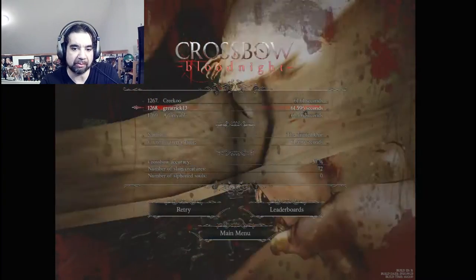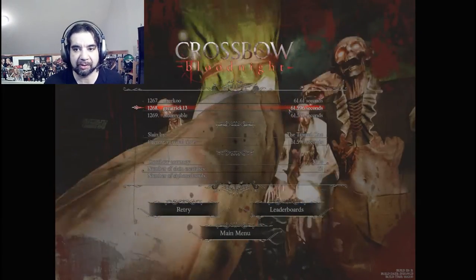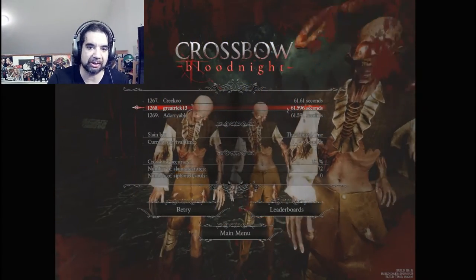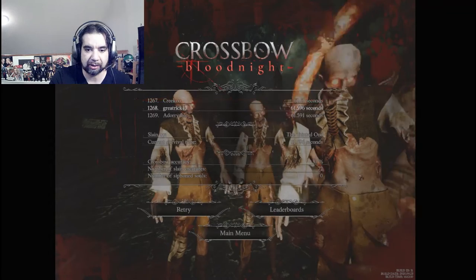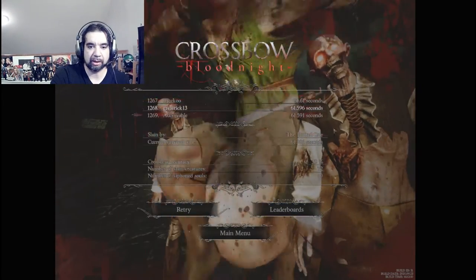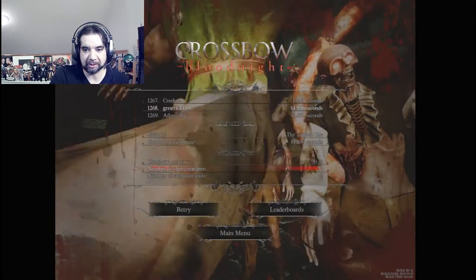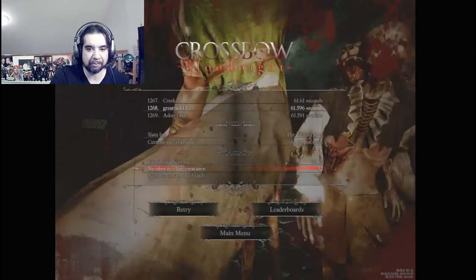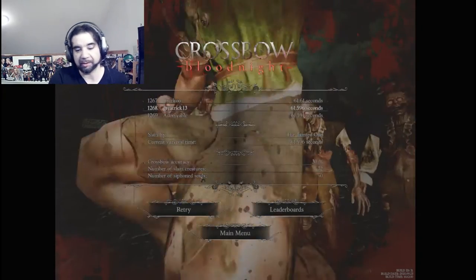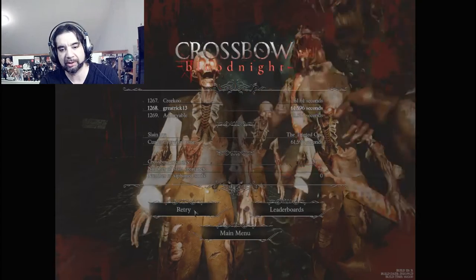That's probably the best I've ever done. That's Crossbow Blood Knight — really cheap, kind of fun. You've got your scary monsters to kill with your crossbow. Leaderboards tell you where you're at. Accuracy: 30%, that's pretty bad. Number of slain creatures: 72, that's not so bad.